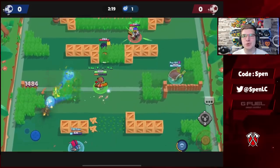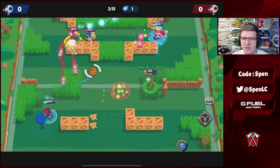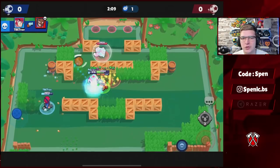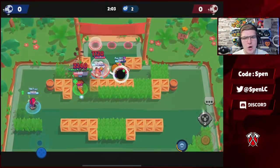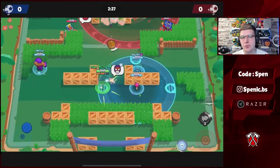Moving on to Jesse — a really easy choice again: Energize star power and the Spark Plug gadget. I don't think that's really going to ever change with Jesse. The Spark Plug gadget is one of the best gadgets in the game and allows you to confirm kills so often. The only change you can really make is when you're playing Heist, where you can maybe use the Real Cool Recall Spring gadget.